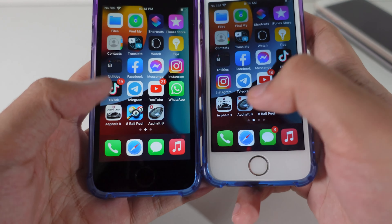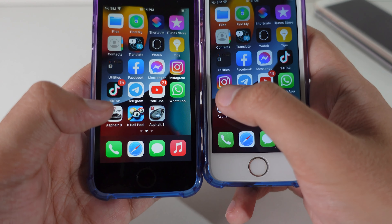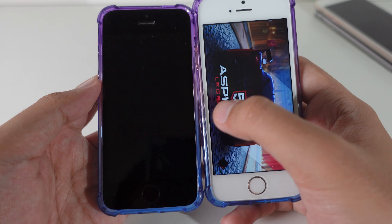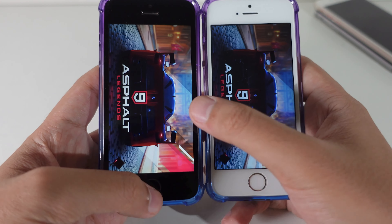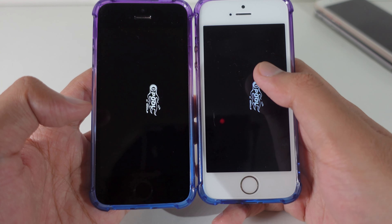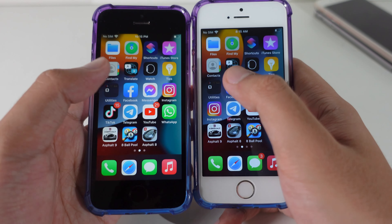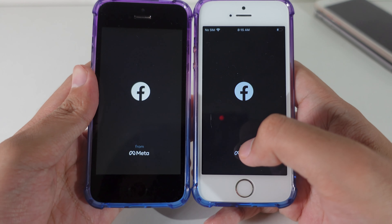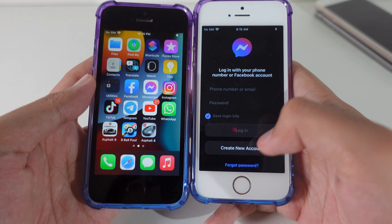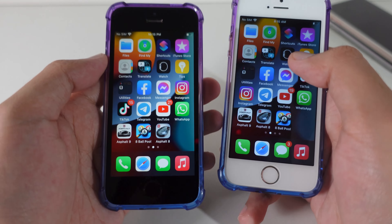Now let's start with games — these are high-graphics games. We have SF4.9, SF4.8, and 8-Ball Pool, and I'm also going to test some social media. Going into SF4.9 — 15.4.1 loaded the game first and 15.5 is behind. Going into 8-Ball Pool — 15.4.1 launched faster compared to 15.5. For social media, Facebook — 15.4.1 is the winner again. Messenger — 15.4.1. I can feel the difference right now, because 15.5 on the iPhone SE actually slowed down.